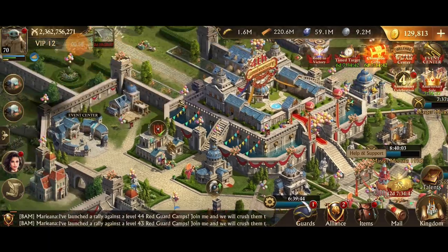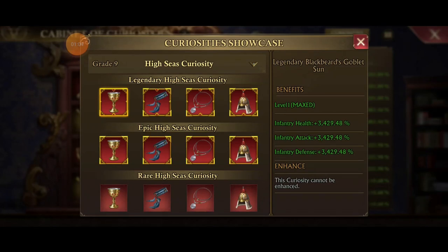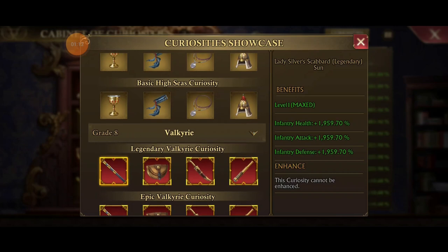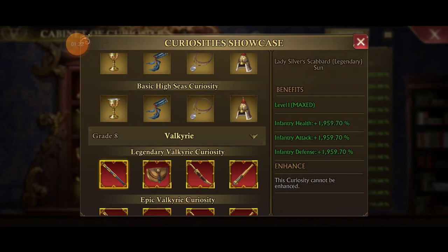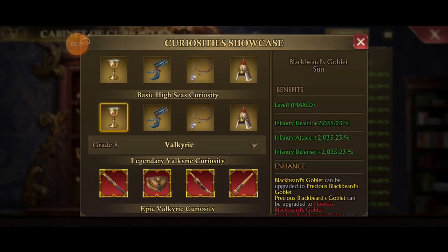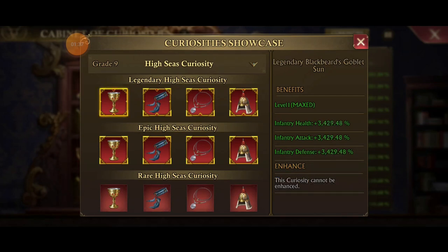Let's get into the curiosities — that's what everybody wants to see first. I'm going to hit the curiosity showcase and check these out. Huge stat gains again — going from the legendary Valkyrie to the basic of the new High Seas is an increase of about 80, but if you're like me down at flawless and rare, the upgrade is going to be around 500%. The legendary shows 3,400 for individual troop stats and 1,143 for troop stats — that's huge.